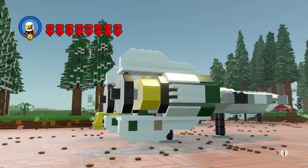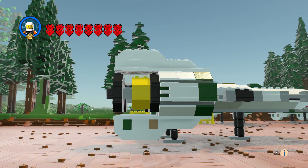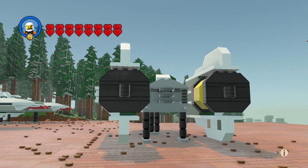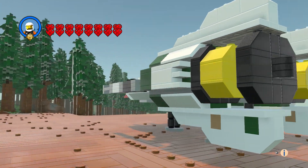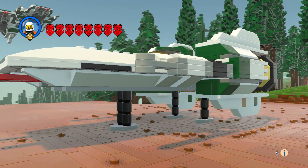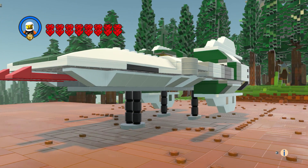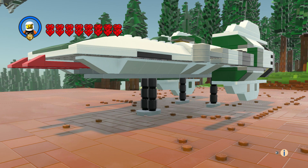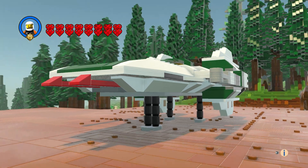I wanted the bottom and the top looking exactly the same, so I did that. They are big but they look good. I didn't make an odd number for the middle, so I had to put the two in the front here for the landing gear.